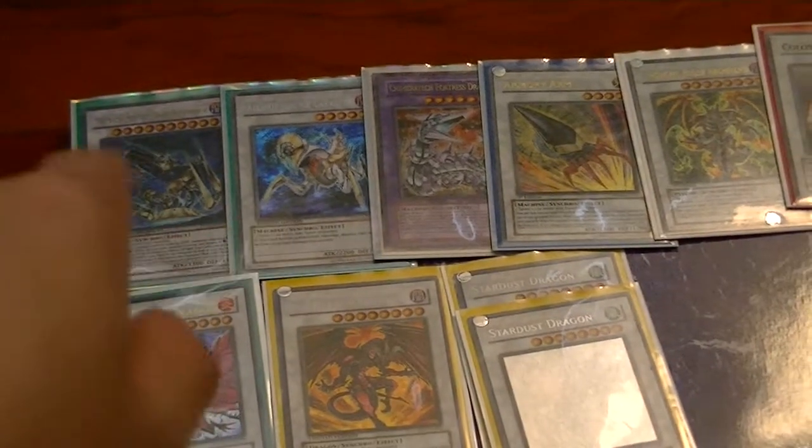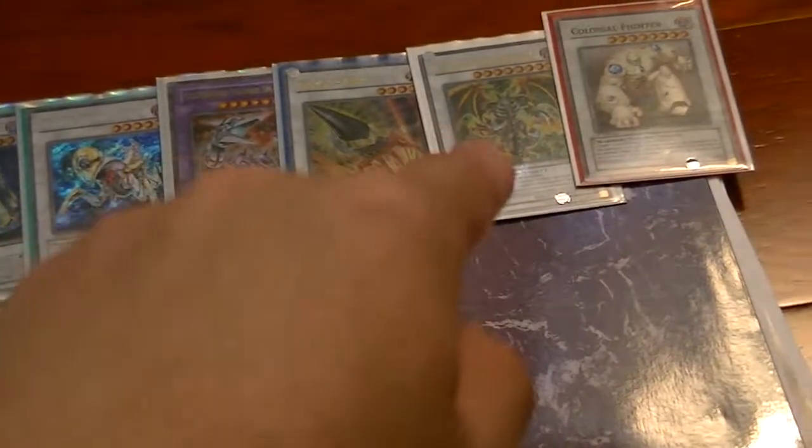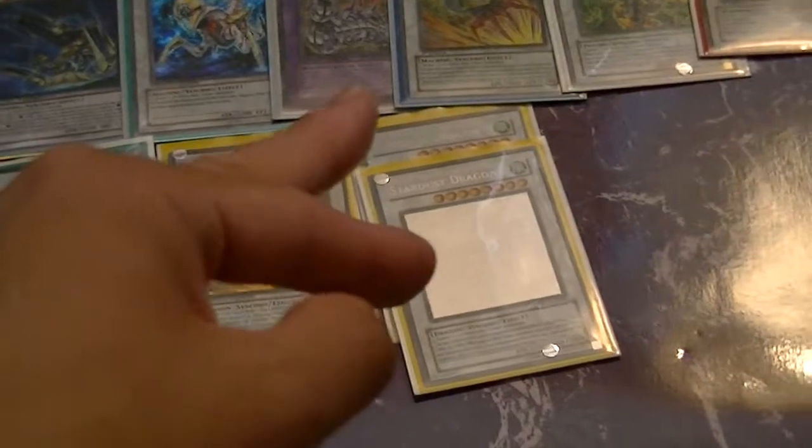The extra deck, as you guys can see, is standard: AOJ Decisive Armor, Catastor, Chimeratech, Armory Arm, Thought Ruler, Colossal Fighter, Black Rose, Red Dragon Archfiend, and 2 Stardust.